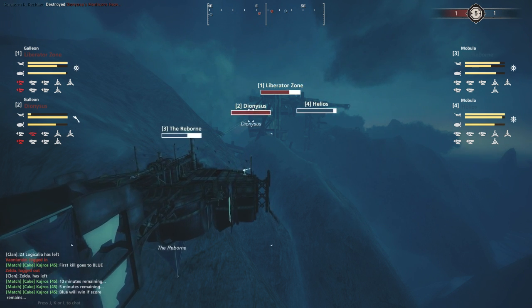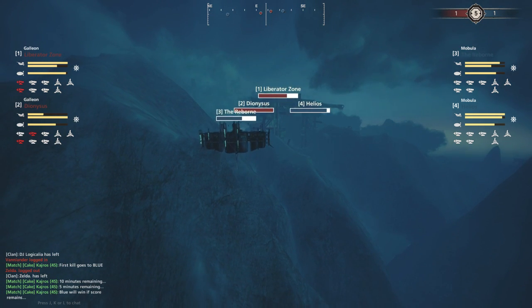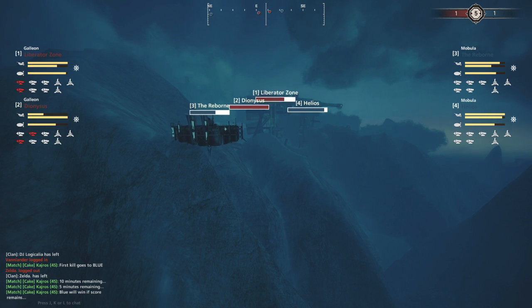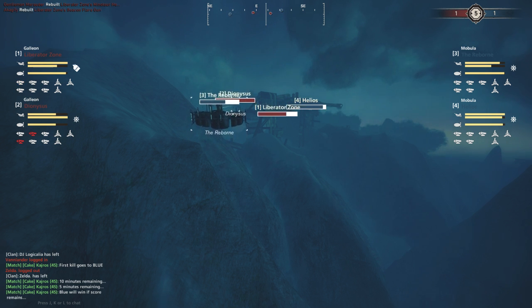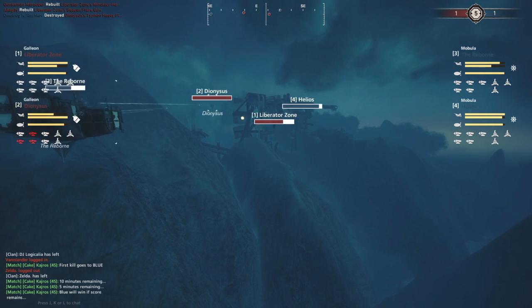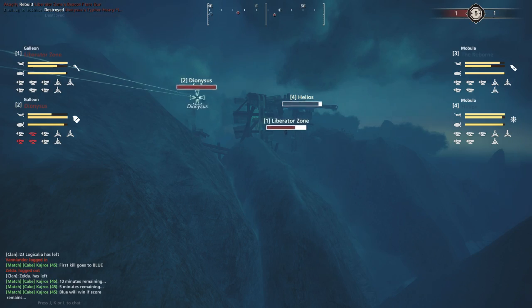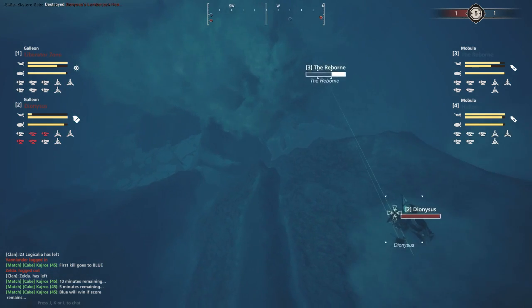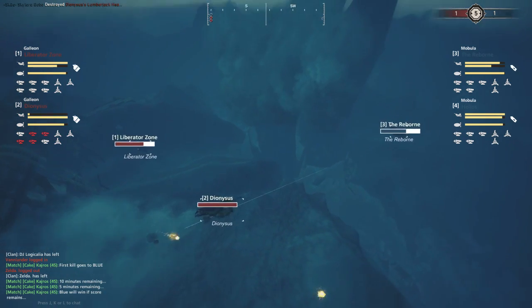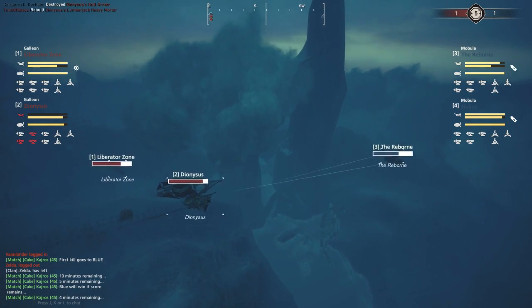With five minutes left, perhaps the time has come for the Riders to charge one of the Mobulas. The Dionysus closes, the Liberator Zone also closes - they know they're separated, so there's an opportunity here. Galleons are not slow - their acceleration isn't the best but their top speed is pretty fast, and they will close on that Mobula. Four minutes remaining - the problem is they will suffer armor breaks coming in, and will just have to tank that out.